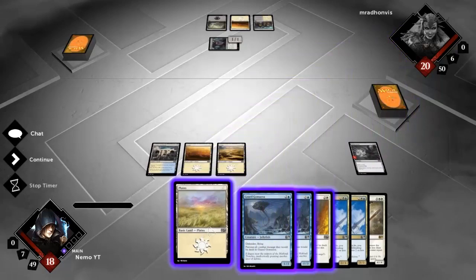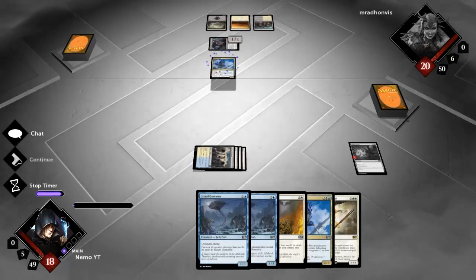Another Guard comes over - we seem to be very controlling right now. Let's drop the Skymark Roc because I can actually do something here and pass the turn.